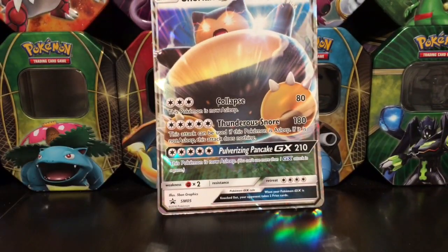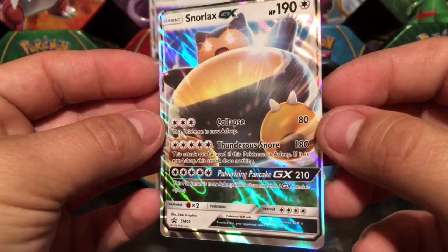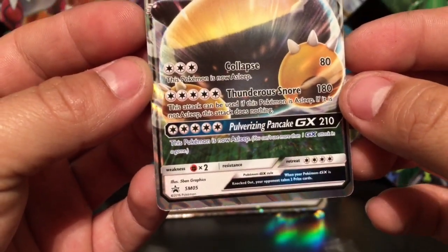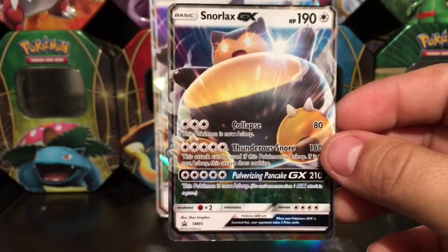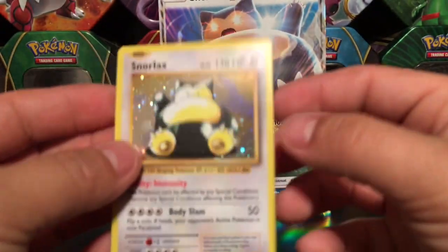Snorlax GX, 190 HP — that's a huge card. This is gonna be part of Sun and Moon promo number 05. Very, very nice card, so we're gonna put this one right here on the side.